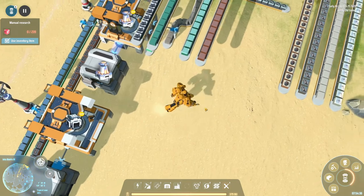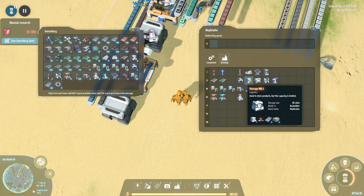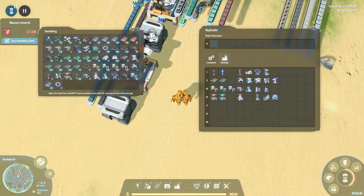This is stone, which we are going to need for something, or storage. You know what, let's make storage first.